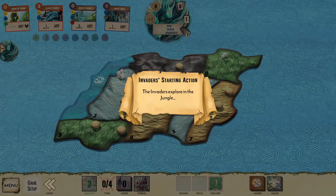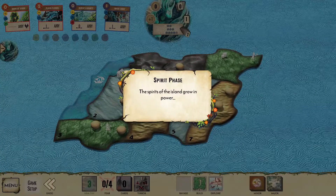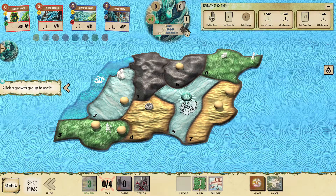Turn 1. When thinking about your plan with River Surges in Sunlight, asking a few questions will help make decisions a little easier. Will you need to play Flash Floods? Can you afford to trade? If you are setting up a trade, do you have enough Dahan to clear that land? With this game as our example, the invaders have explored into the jungles. We won't need Flash Floods, preferring to use it on the lower jungle next turn.